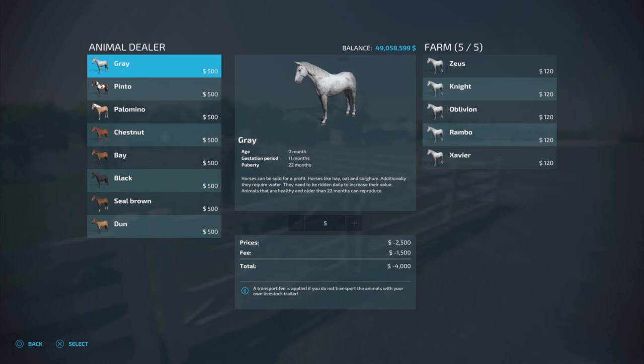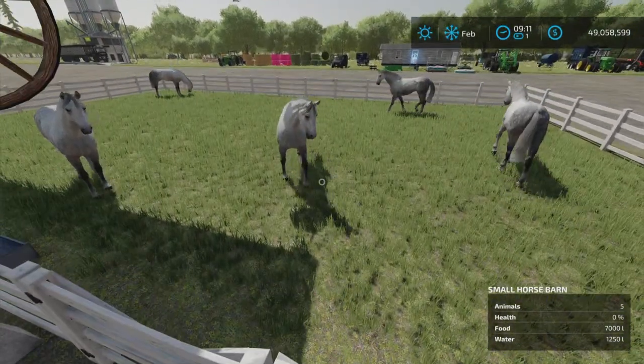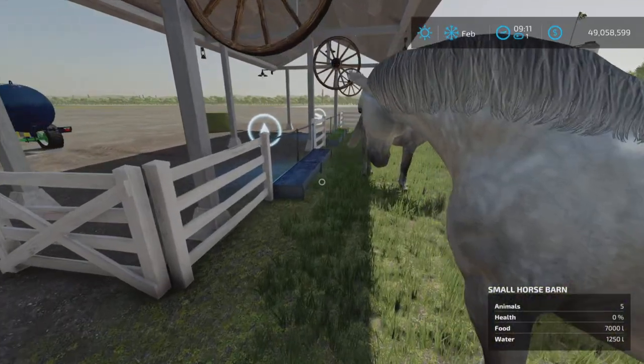Here is the animal dealer trigger. The horses are named Zeus, Knight, Oblivion, Rambo, and Xavier — nice names for horses for sure. And there's a gate here — yes, the gate opens up so you can easily hop on.